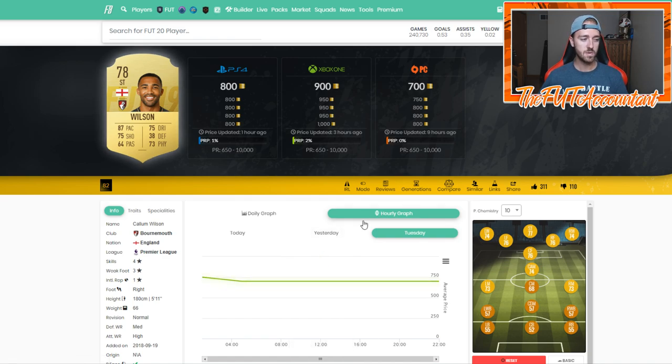Just watch their prices on Footbin. Use the Footbin graphs tool and use the hourly graphs to look at yesterday, Tuesday, and today. If you see some trends, make sure to hop on those trends right away as soon as you can, and make some coins.